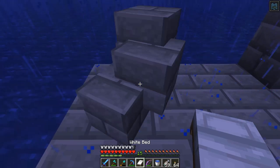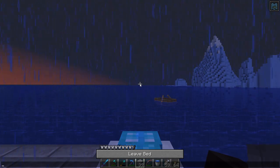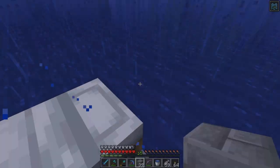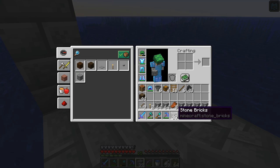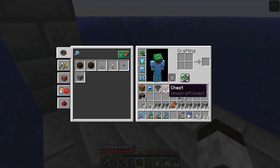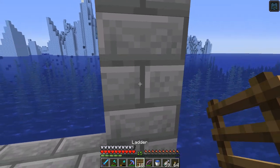We've got a bed, so we'll sleep the night through just to bind our spawn point here. The first step in this process is that the drops will eventually end up right up there, so I'm going to pillar up there, place the hopper and chests down, and we'll start to build this first section. I could make a ladder up there.